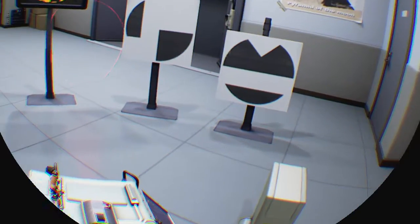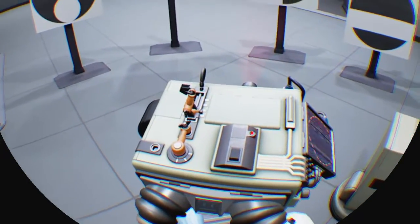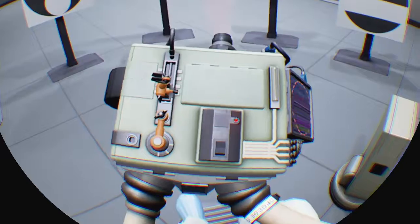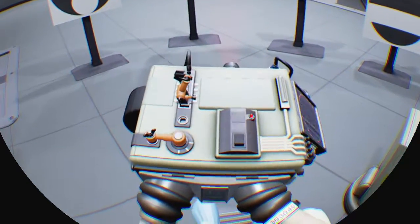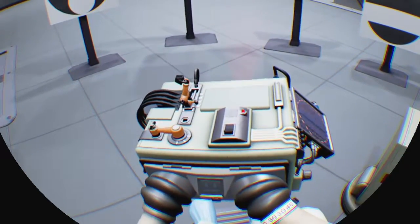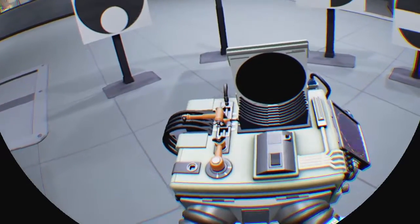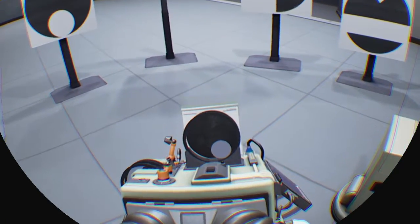We are going to begin the tutorial on the demo of Statik. First of all, press the left L1, and then L2 to move, and then R2 to move.